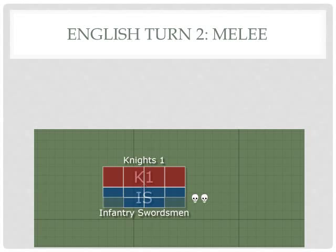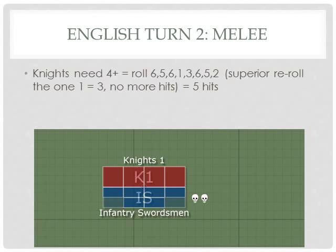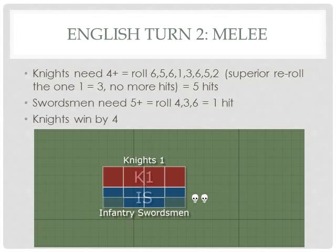Back to the English active turn — no impact, nothing to do in maneuver, so straight to melee. The knights are the same as before — eight dice. The French get one dice per base in both rows, but being fragmented they now lose one dice per two bases instead of one per three. So they're down to only three dice. The points of advantage are the same — English single advantage. Knights need a four up and roll five hits. The swordsmen need a five up and roll one hit. Things are not looking good for the French — the knights won by four.